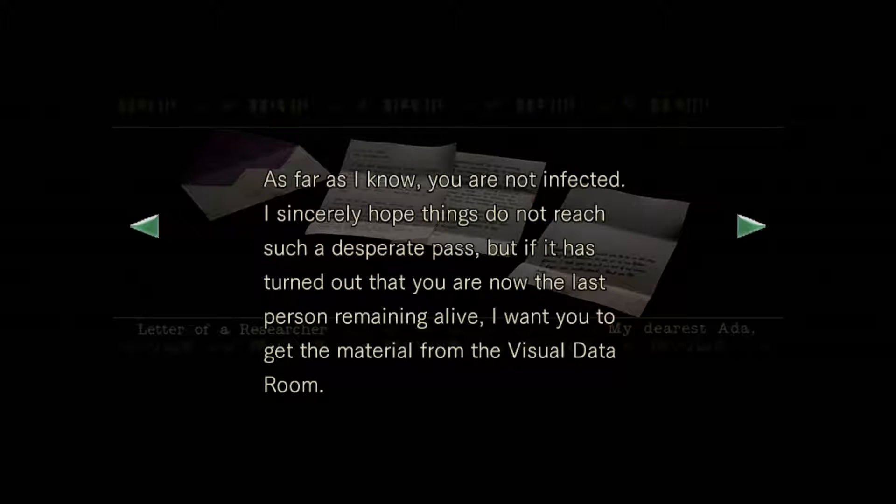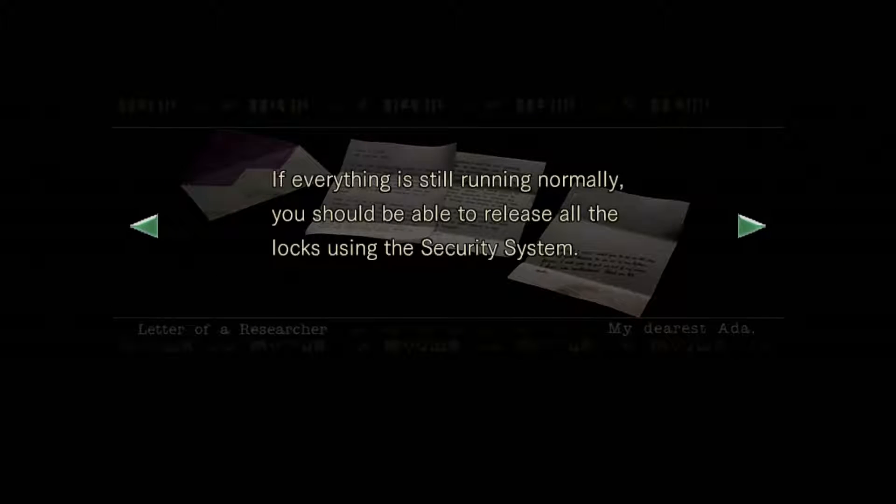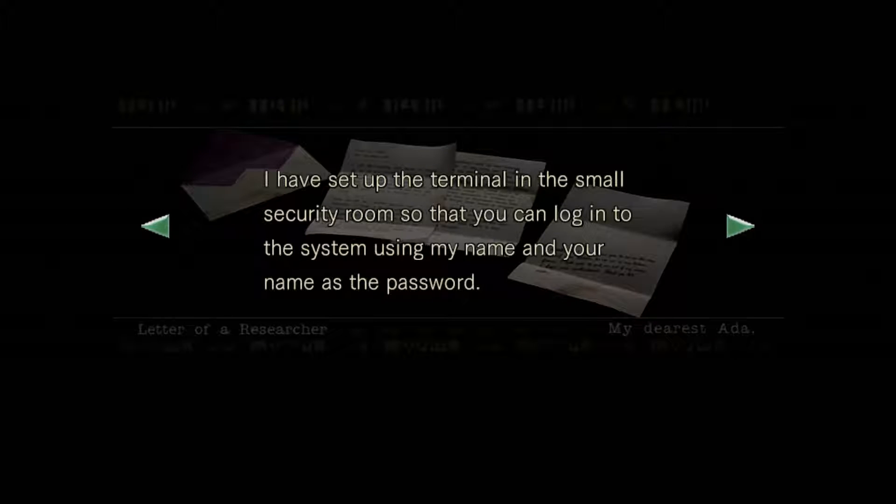Yeah, and the secretary — she probably needs to get checked too. 'As far as I know, you are not infected.' I sincerely hope things do not reach such a desperate state, but if you are now the last person remaining alive, I want you to get the material from the visual data room. Then activate the self-destruct system in the power room and escape. I have set up the terminal in the small security room so you can log in using my name, and your name is the password.